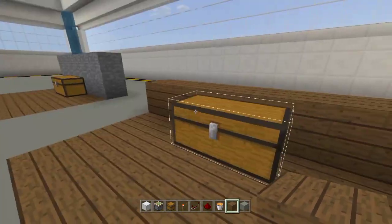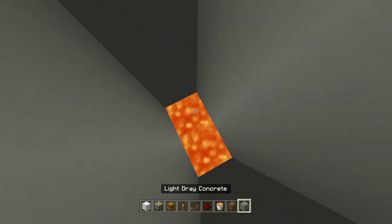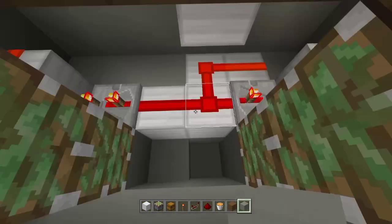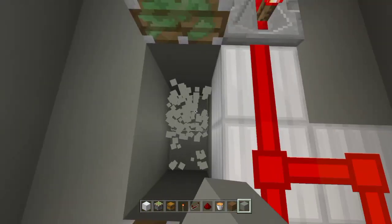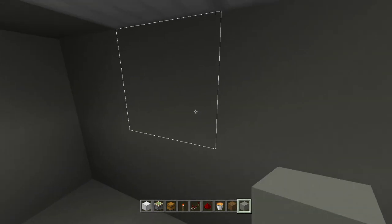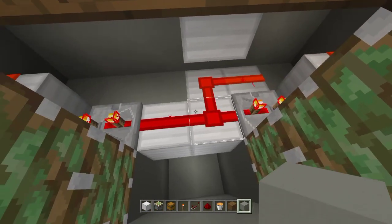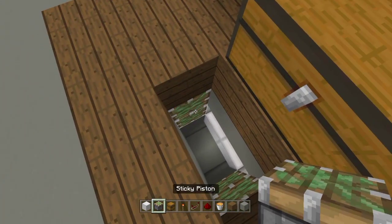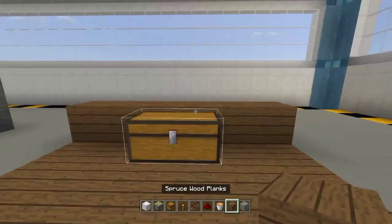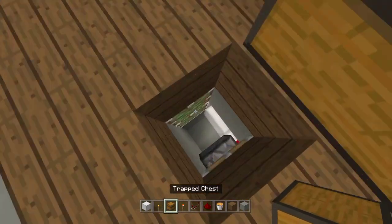You can also make this a secret entrance. Dig out this area and fill in the top, so it looks like a solid floor. Dig deeper — whatever size you want for your secret room or base. Fill everything up above it. Now when you open the chest, boom — you drop right into your secret room! You can do whatever you want in there — make it your house or secret base.